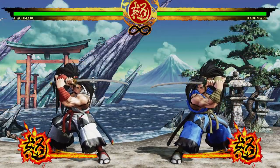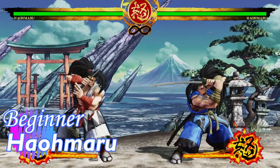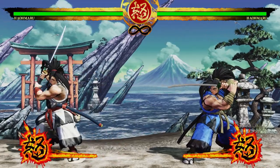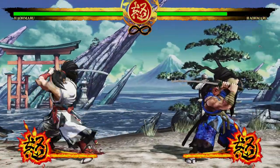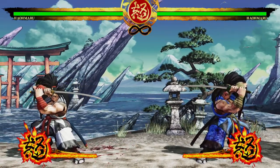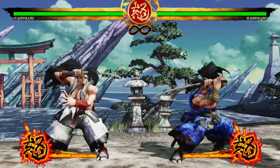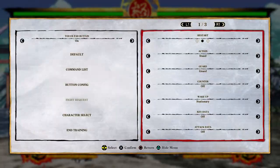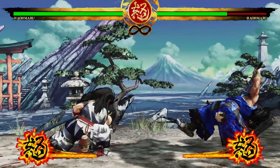Starting off with beginner characters, the best example is Haomaru. He is the flagship character and he's good at everything — not great at any one thing. The first thing you'll probably notice is his stand heavy, which chunks you for a vicious amount of life every time it hits. It does have quite a bit of clash, so if the enemy blocks it you're bounced back — it's not safe on block, so don't spam it too much.